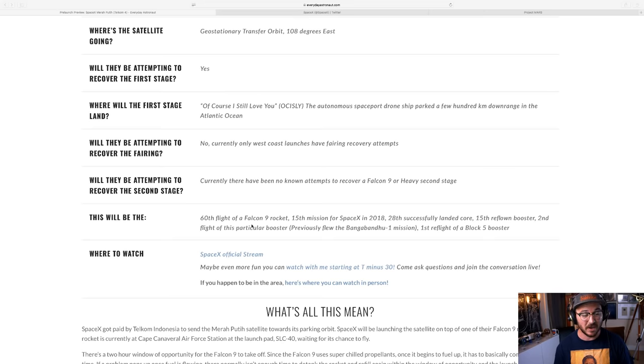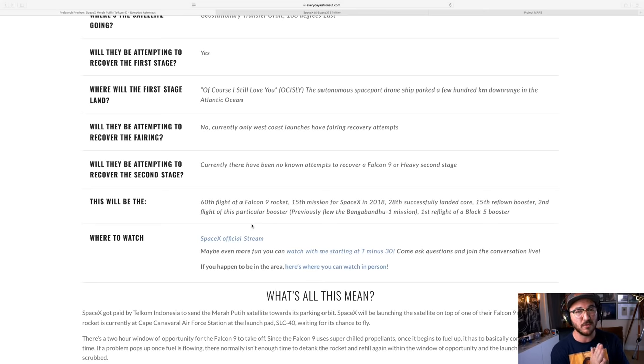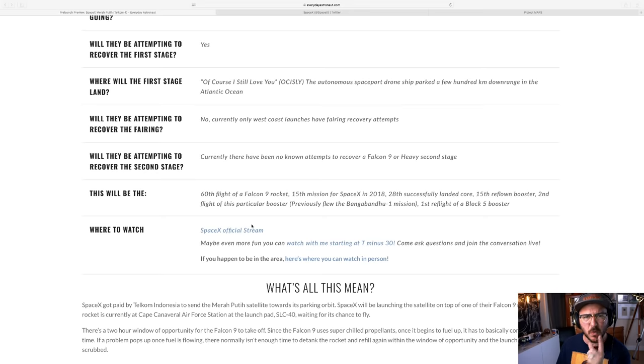This is the 60th flight of a Falcon 9 rocket, the 15th flight for SpaceX this year. If this lands, it will be the 28th successfully landed core, the 15th reflown booster, and the second flight of this particular booster. This was the first Block 5 that flew for Bangabandhu Sat-1, which was the very first flight of a Block 5. So it actually turned around pretty quickly.